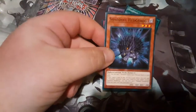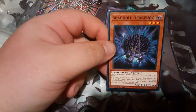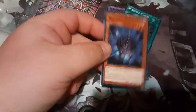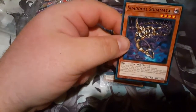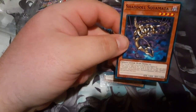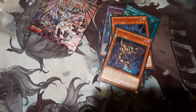Shaddoll Hedgehog: you can add one Shaddoll spell or trap from your deck to your hand. If this card is sent to the graveyard by an effect, you can add one Shaddoll monster from your deck to your hand, except Hedgehog. Use each effect once per turn. Next card: you can target one face-up monster on the field and destroy it. If sent to the graveyard by card effect, you can send one Shaddoll card from your deck to the graveyard, except this one. Use this ability once per turn. Man, that's a lot of reading — what did I get myself into?